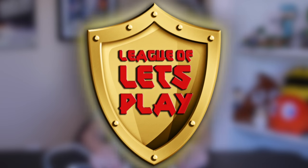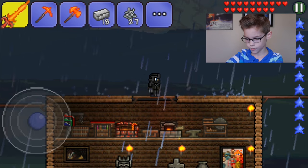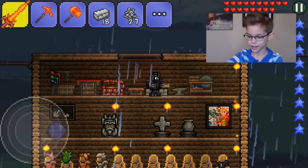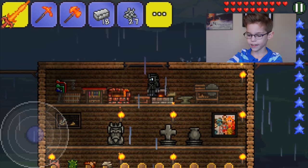Hey guys, welcome back to another legal let's play. Today I'm gonna be showing you how to make a bed in Terraria. To make the bed, first you will need a crafting table and an anvil and some iron bars.